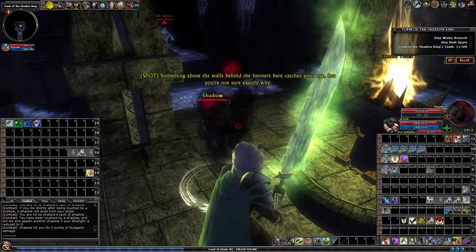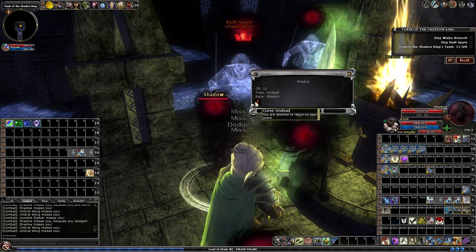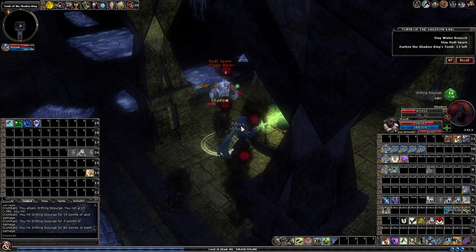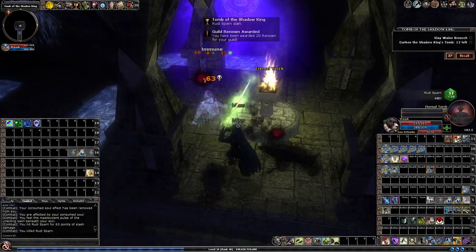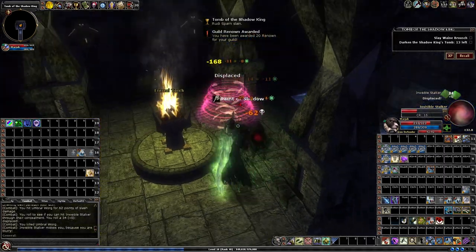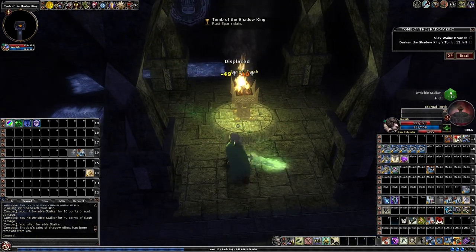I want to show you this: if you check out these monsters — these shades — they all have this curse on them. And it's because they're standing next to this torch. While they have it, they're weaker. So if you want to attack these monsters and you're having problems, it's better to attack them while they're standing next to the torch. Kill them there, and only after that turn off the torch. That way you have a tactical advantage.